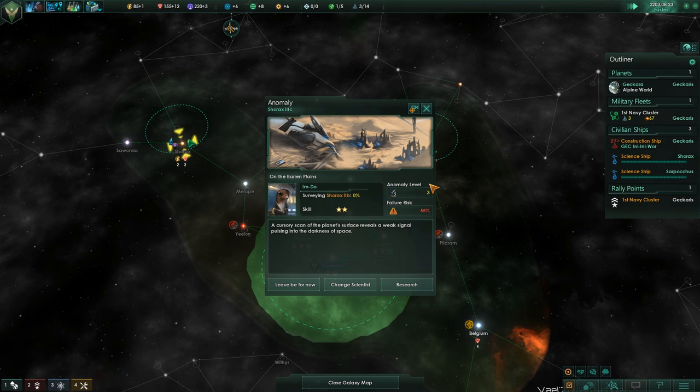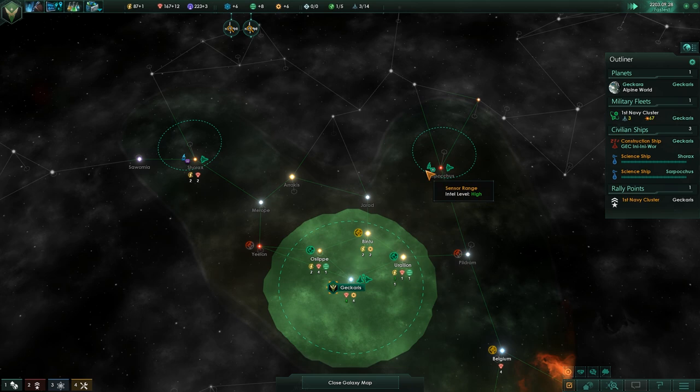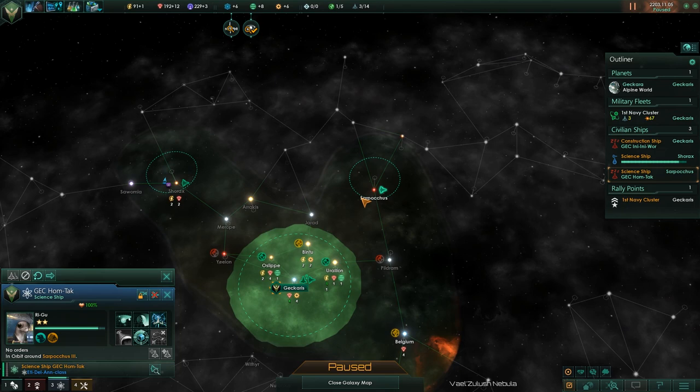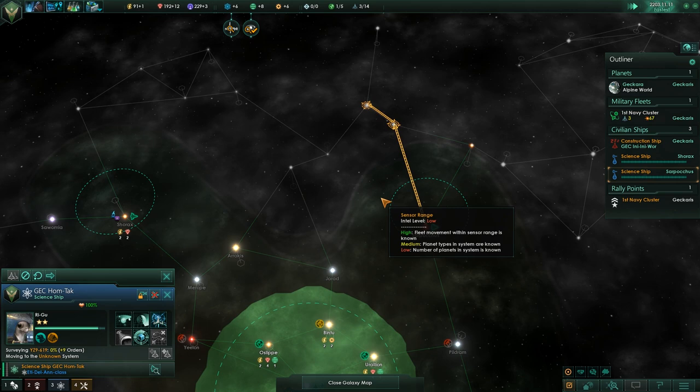Anomaly found — a cursory scan of the planet surface reveals a weak signal. 55% chance of failure is just crazy high. You're done here. Push further up, I guess, and then we'll do this loop.